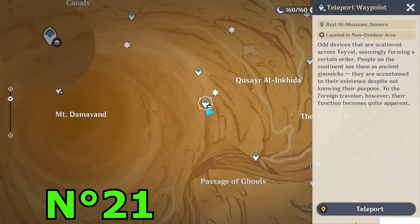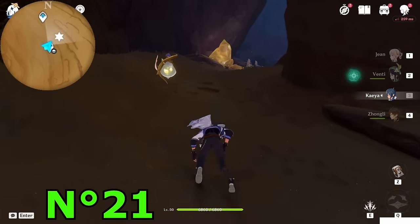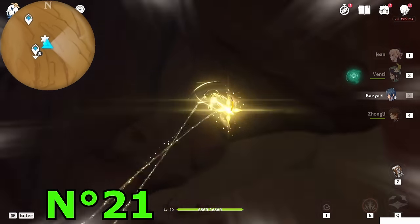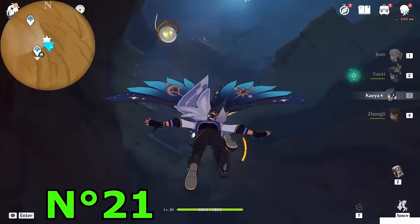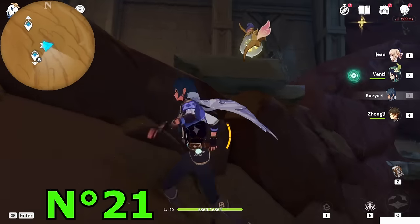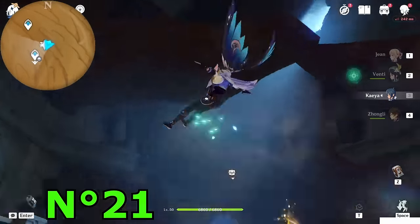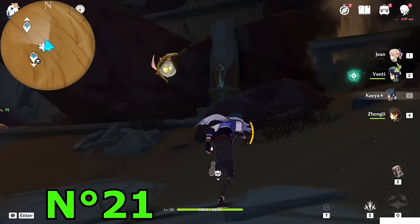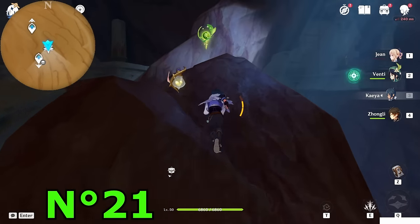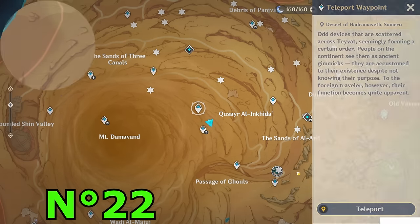Teleport to this lower waypoint underground — unlocked by doing the world quest — and from here behind you in this tunnel just keep going. Above you — use the stars to get up. Once you're upstairs you have to climb that rock and drop down from there. Perfect — took this one.